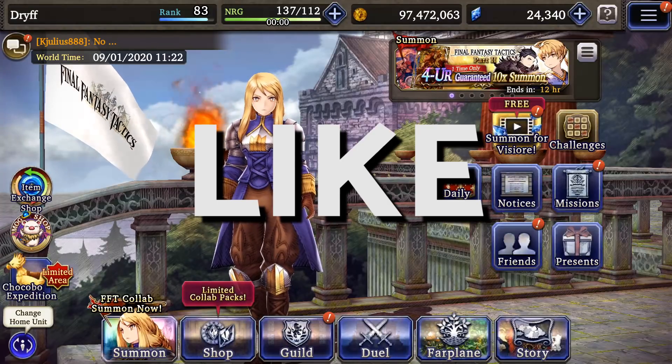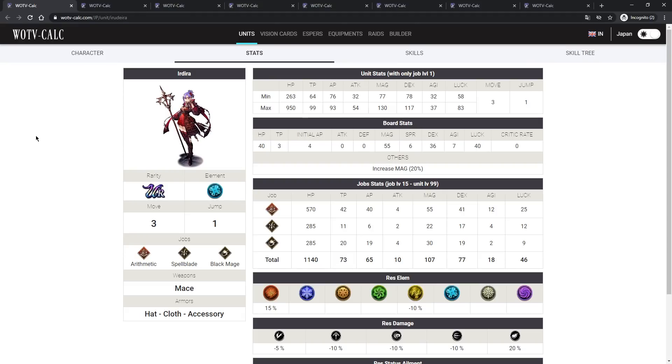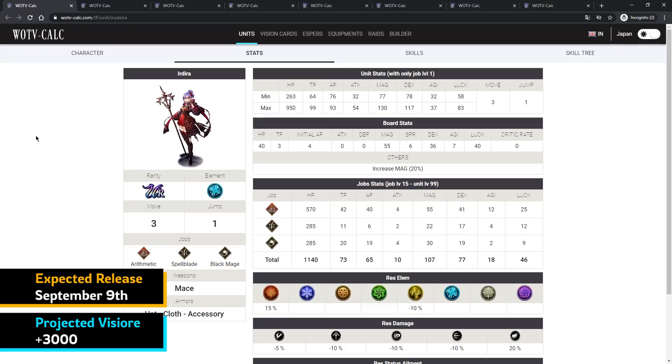The first unit we're going to talk about is Idrilla. She's a calculator unit, so a lot of her abilities hit based on height or levels. She's very interesting — extremely overpowered in certain PvE and PvP situations, and then sort of unusable in others.